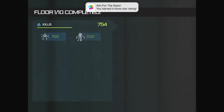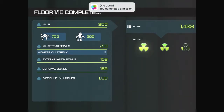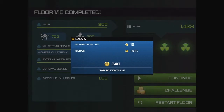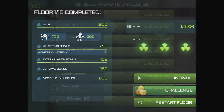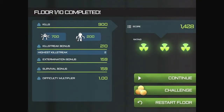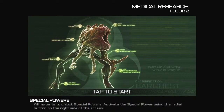Looks like my heart's still beating, so that's good. Oh no, that was a rating system, not an objective thing. Now we have 240 coins so we could get a boost. Let us continue. Special powers - kill mutants to unlock special powers. Activate the special power using the radial button on the right side of the screen.